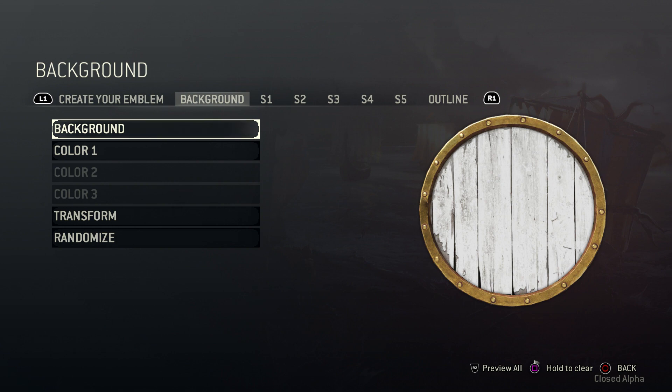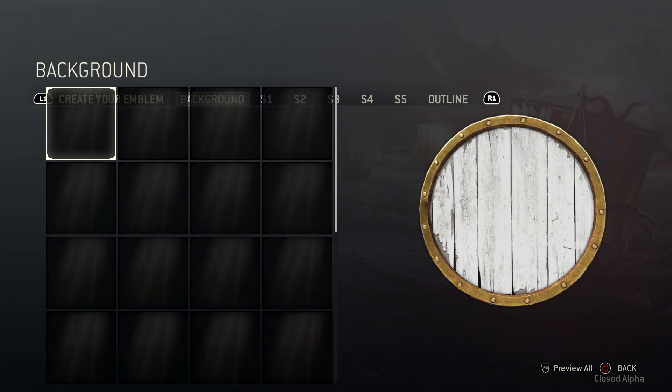This can be done by adding a variety of colours — you can colour one, two, or three. Your option to transform relates to the background styles, size, rotation, and all that stuff. You can also use the randomise button to randomise if you're not that creative, and the game will make something look really cool for you on its own.